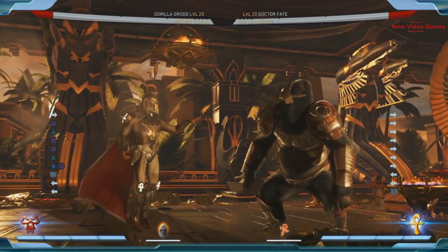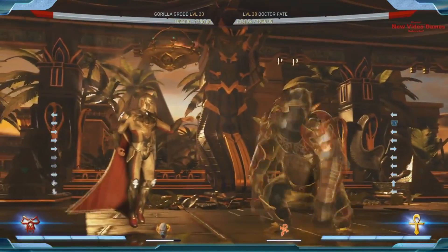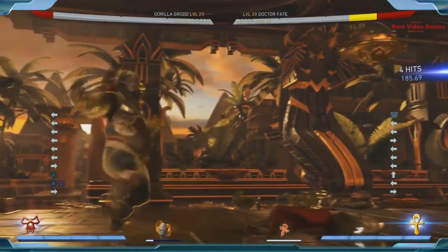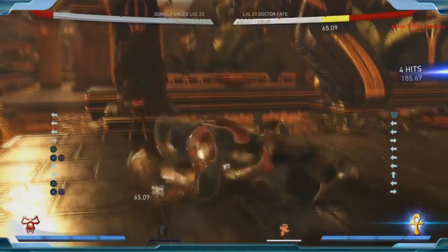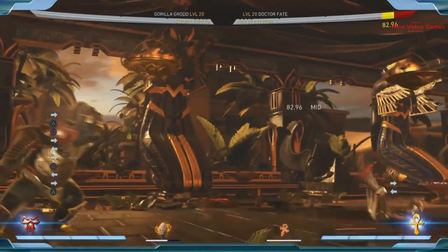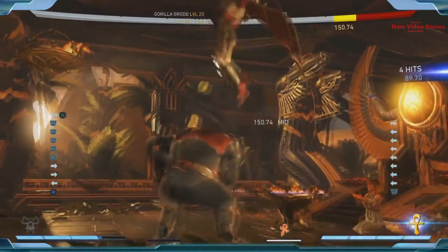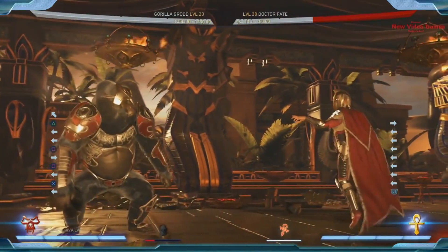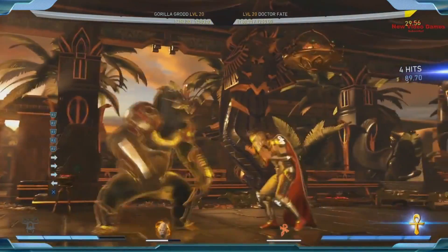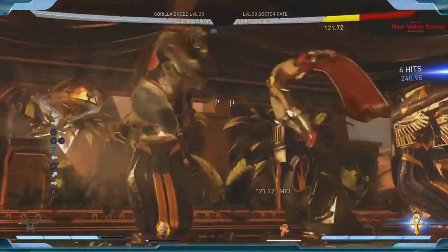His character power gives him psionic powers. He gets some new strings — towards two throw is another in-your-face combo ender. Towards two one into a big combo. He also gets the ability to do Mind Control — down back two. If you meter burn that you can just run in with a huge advantage — he makes the opponent hit themselves, and it's got really good reach. So you can Mind Control from a good distance, rush up, and go into a combo.